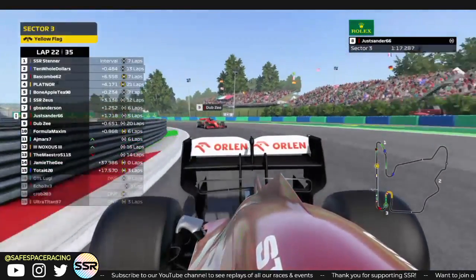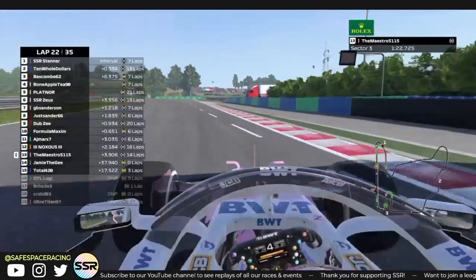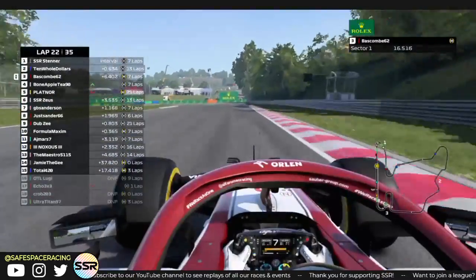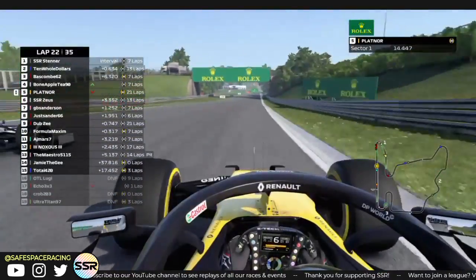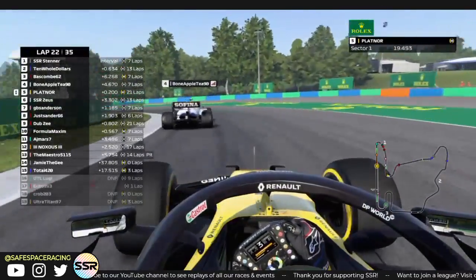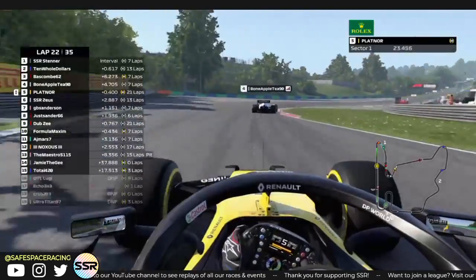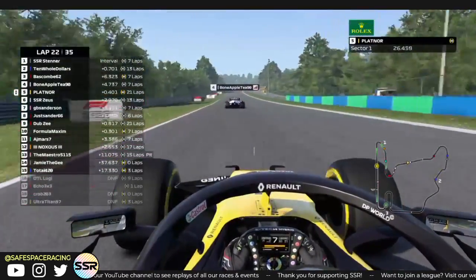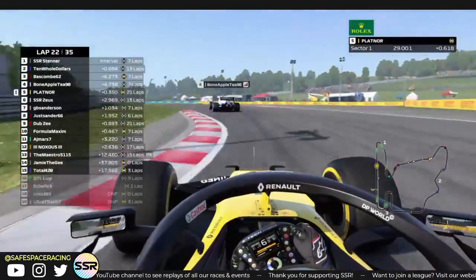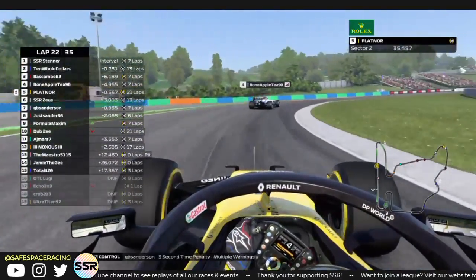Sanders seems to go into Dubsy there, kind of pushing him out of the way. I don't believe he would have done that on purpose — maybe My Stroke got into him and pushed him into Dubsy. It's Platinor and Bone Apple Tea now going side by side. Platinor on very old mediums — 21 laps old — he has not stopped yet. Still holding on to P5, but once he loses all this track position... Still doing very good.